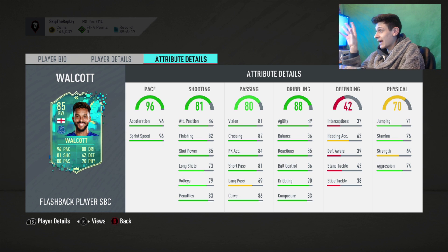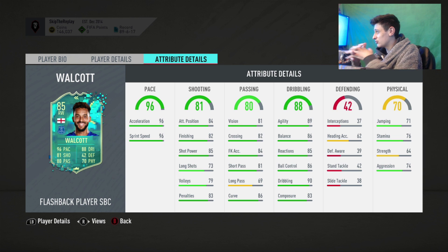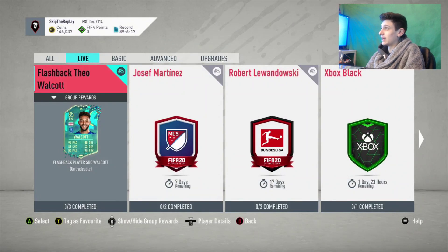Looking at his stats, he looks absolutely sick. 96 pace — 96 acceleration with 96 sprint speed. Pace is huge. He's agile, his dribbling stats are insane, good composure as well, with good finishing. You'd probably have to boost his finishing a little bit more. But this card looks absolutely unreal. If he had 4-star skill moves and 4-star weak foot, I'd do this without even thinking. His stats are sick though — I imagine he'll still be very decent anyway.